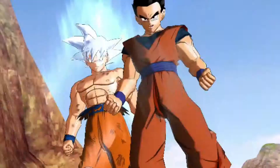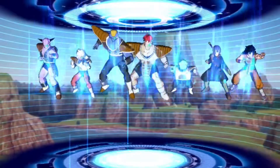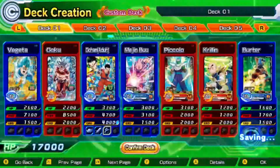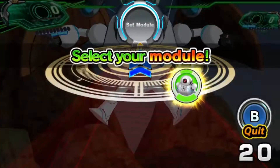Certain card combinations can even unlock ultimate unit attacks — powerful abilities that can quickly turn the tide of battle. Try to form these special teams when building decks of your own, and enhance your cards even further by equipping them with accessories. These can help you boost your stats, gain more currency, and much more.